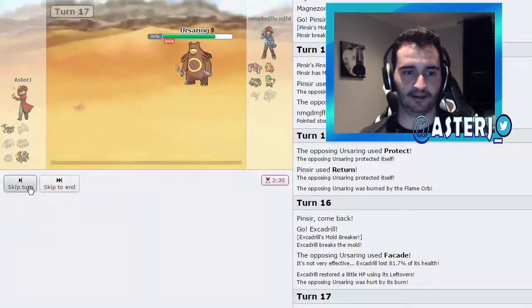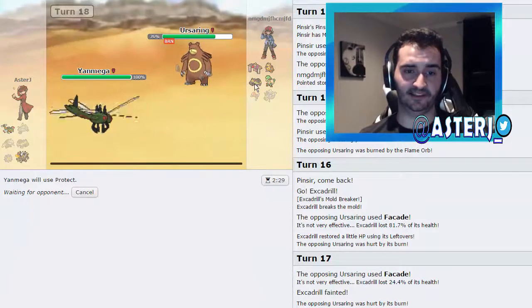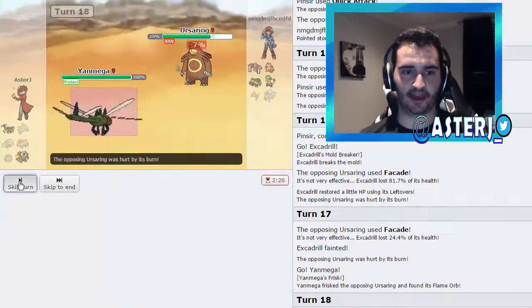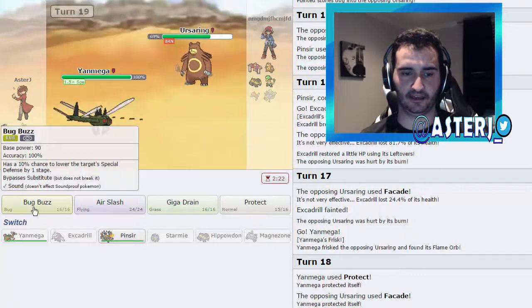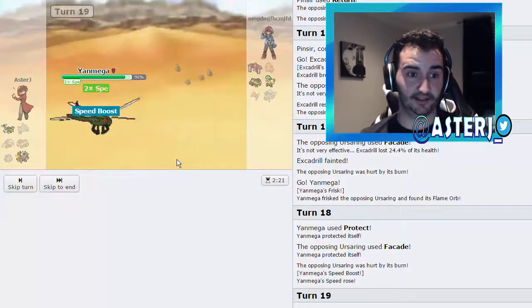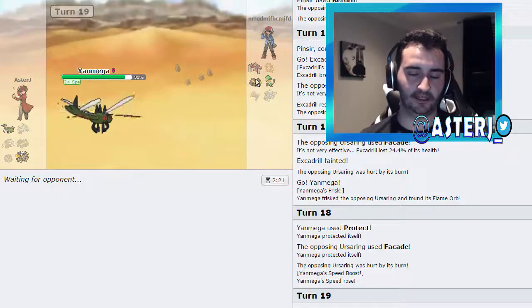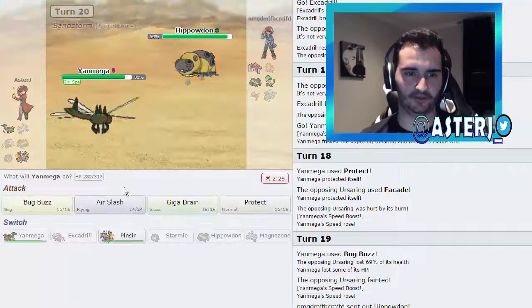He's going to outspeed me obviously because of Quick Feet, but now I get to go out into Yanmega and go for Protect, then hit this thing hard. If his Hippo doesn't have a Rock move he might just lose to Pinsir straight up. I go for Protect, he goes for Facade — fine. I go for Bug Buzz and it kills Ursaring — I'm actually kind of surprised. I have Giga Drain for Hippo and Air Slash for the other two.